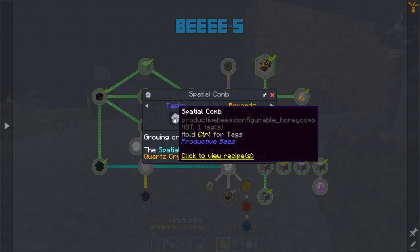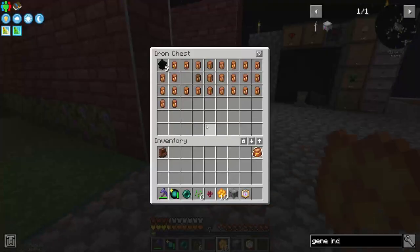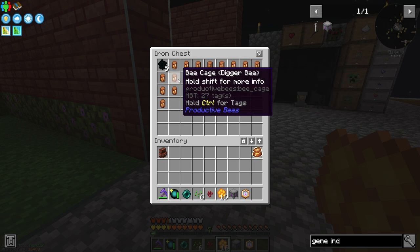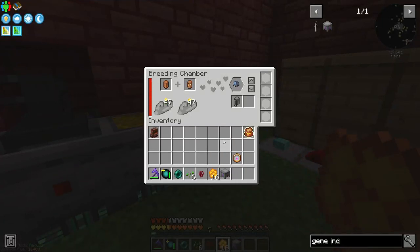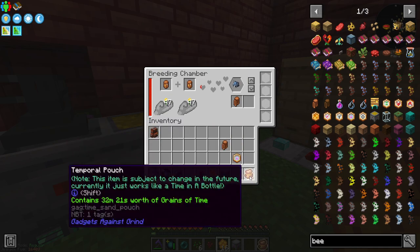Where does this guy come from? The comb of this bee can be centrifuged to get certus quartz seeds. So this guy comes from a crystalline and an ender bee. I know I have an ender bee — do I have a crystalline bee? I do have a draconic bee, we'll get into that later. No crystalline bee... right there. And there's my ender. So let's put these guys into the breeding chamber and get some more bee cages. These guys are good to go with just flowers, so I am going to speed this up.